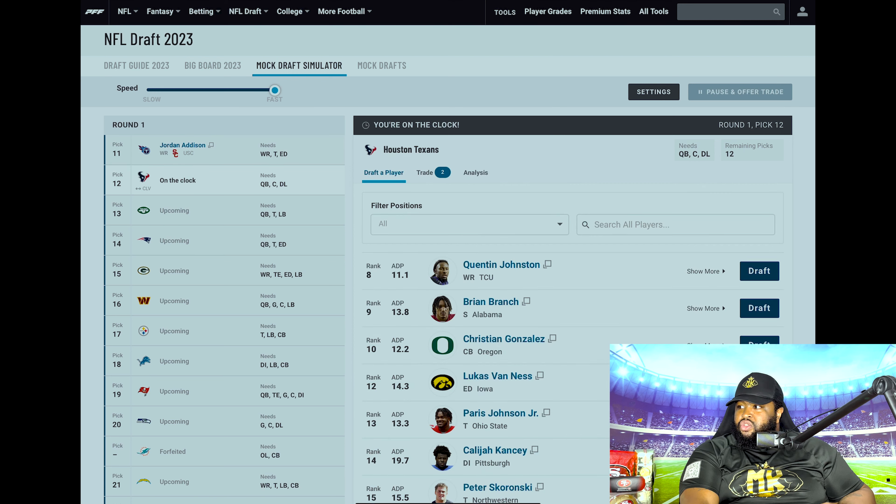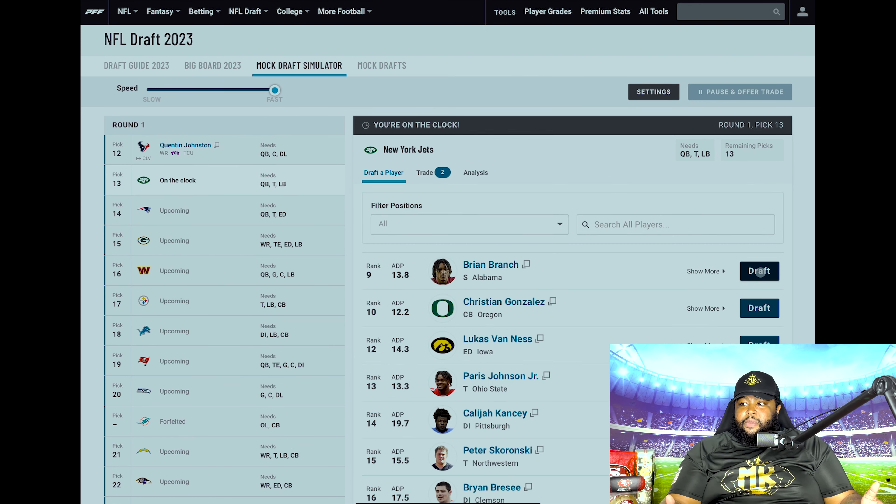Then we have the Houston Texans back on the clock. We took care of the need at quarterback, but this team also needs weapons. Brandin Cooks may be on the move and not coming back to Houston. Outside of him, John Metchie is coming off injury and may just be a deep threat one-dimensionally. We need somebody who can do a little bit more and give our young quarterback more options. I think we get him a big option in Quentin Johnson from TCU. The Houston Texans leave the first round with CJ Stroud and Quentin Johnson — that is a major come-up.